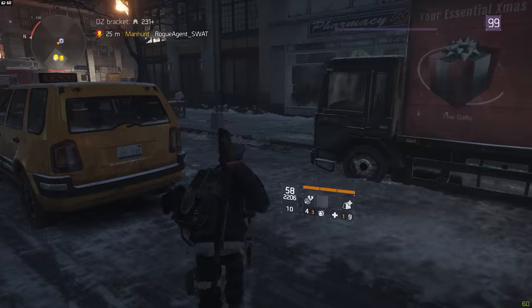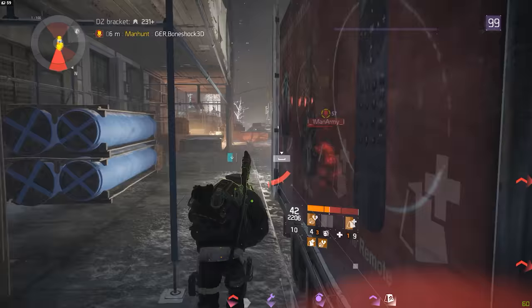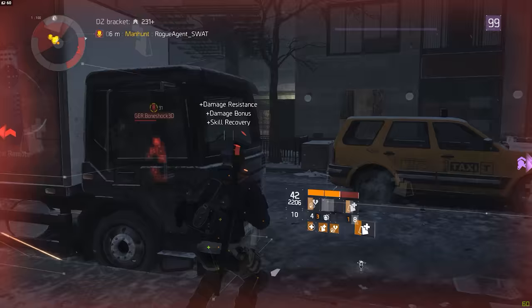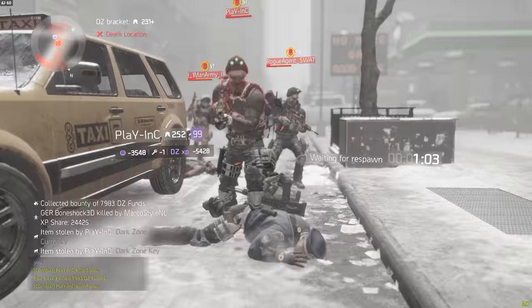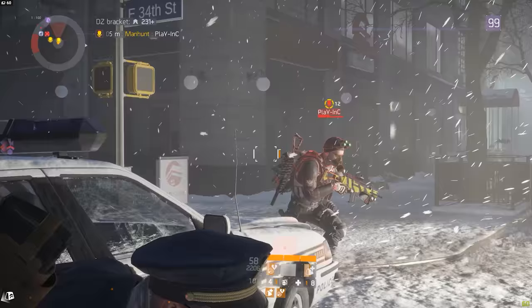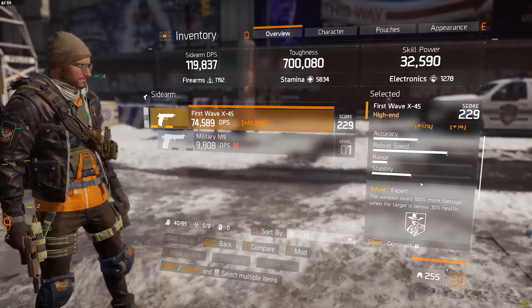One disclaimer though — this build still doesn't work for solo if a four-man group comes up to hunt you down and you decide to fight instead of running. You will still die most of the time unless they are poorly geared or bad at the game. Most of the time you can take out maybe one before you go down, but no build is ever good enough to fight off four players that are equally geared and of equal skill. If you want to go for those fights, make sure you have the smart cover buff, and if you don't, do not trade fire — four people will out-damage you no matter what.